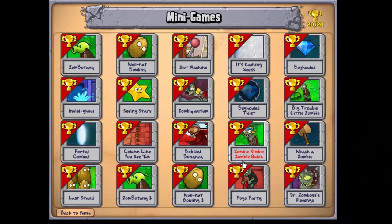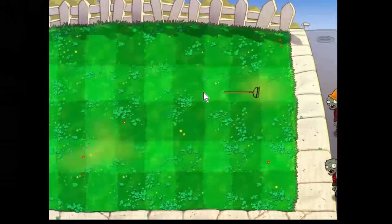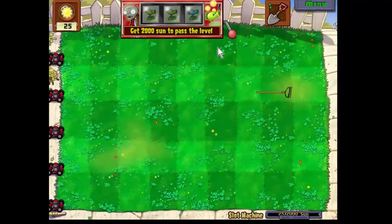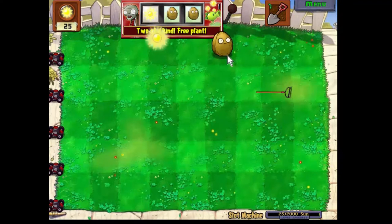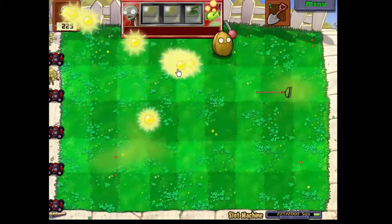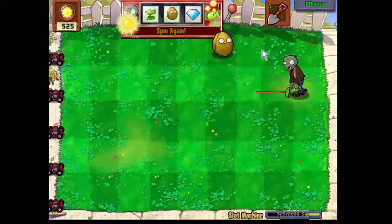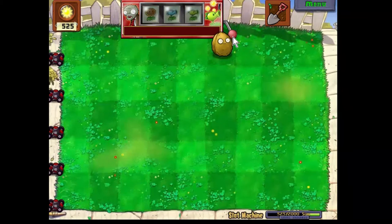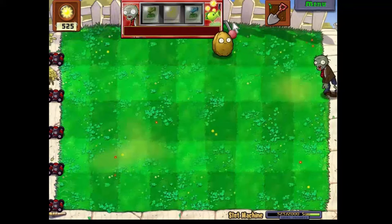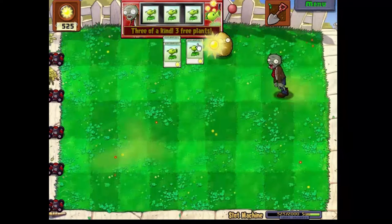Well hello everyone and welcome back here to Plants vs Zombies. Time for another minigame. Let's go with what was the most popular one so far — the slot machine. We have no control over what we get, which is a bit of a pain. We need to make the most of what we get. We've got to get to 2000 sun — we're actually a quarter of the way there already, which is nice. But without any defences we're soon going to lose this game. At the moment we're not having much luck.